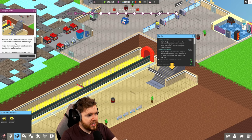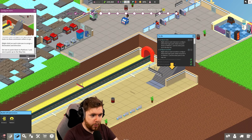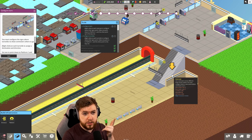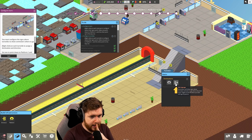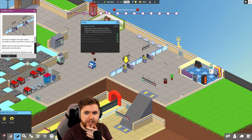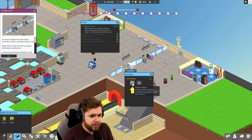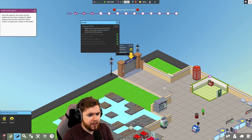You must also configure the signs above the stairs to show commuters where to go. Right click on each staircase to assign a destination and direction. Set one to point down to platform one and one to point up to the way out. So we're in Lubden, which I assume is the UK, so this one goes to the exit and this one goes to the platform. Nice, that'll work out. Configure the turnstiles - so you go to the exit and you go to the platform. Nice.